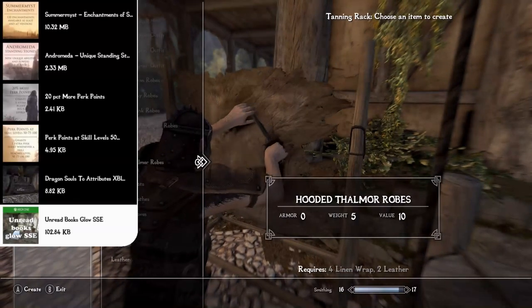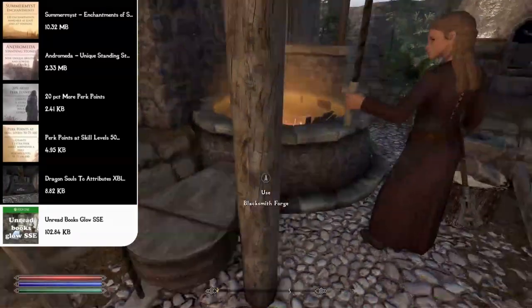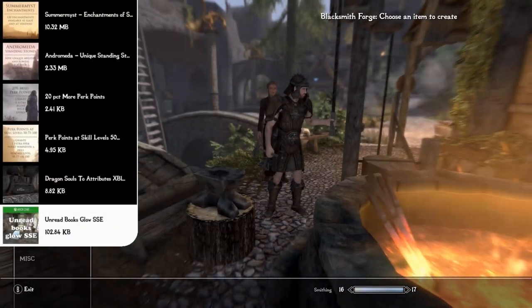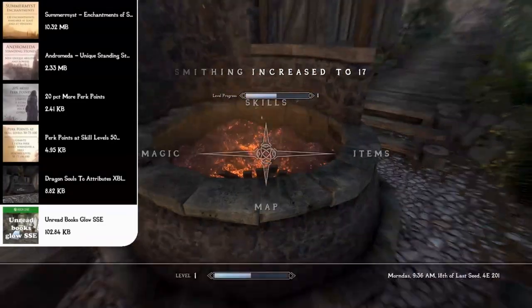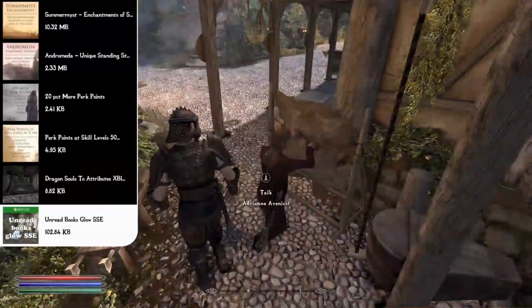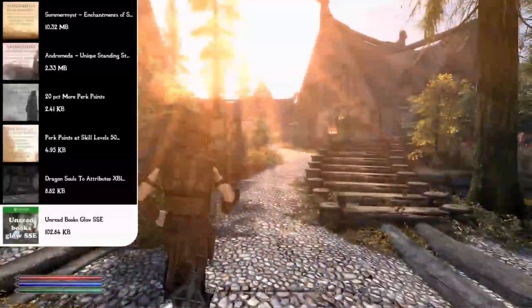The Unread Books Glow mod makes unread books glow visibly — the glow disappears after you read them. Spelltomes glow green, skill books glow red, and quest books glow blue. There's an in-game configuration spell to customize which books glow. I personally set it to only skill books so I know which ones to pick up.